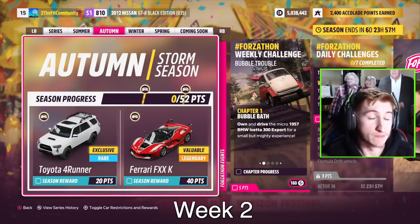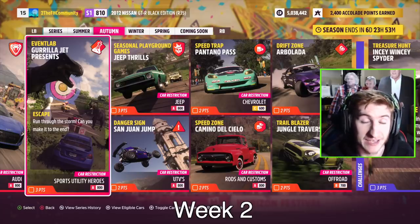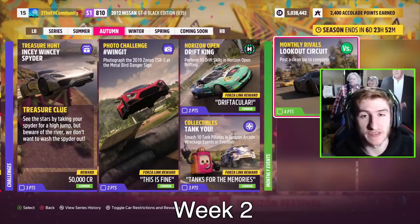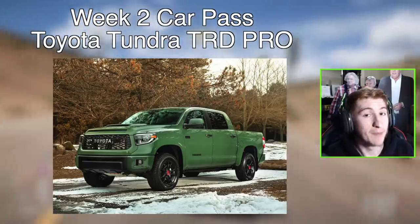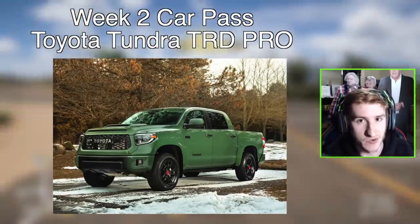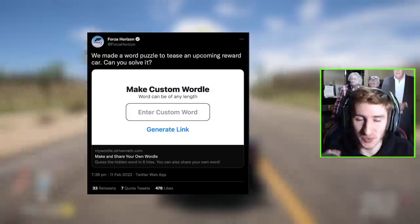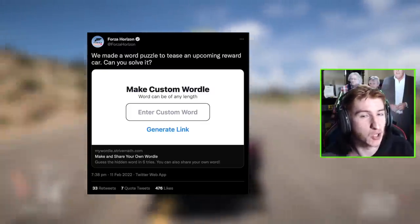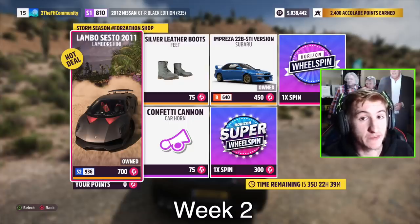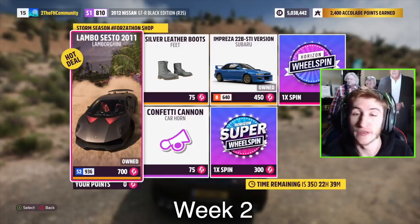For the second week, Autumn, March 10th to 16th: for 20 points you get the 2019 Toyota 4Runner TRD Pro, and for 40 points the Ferrari FFXK. Here are screenshots of the rest of week two's challenges. The car pass vehicle for the second week is the Toyota Tundra TRD Pro — we actually knew this car was coming as Play One Games gave us a clue about it. In the Forzathon shop for week two, you can get the Sesto Elemento, the Subaru 22B, and the new Confetti Cannon horn.